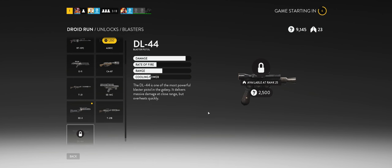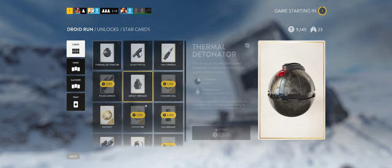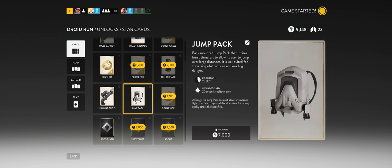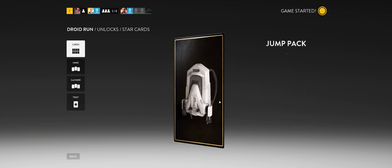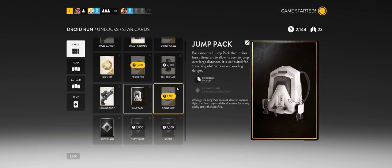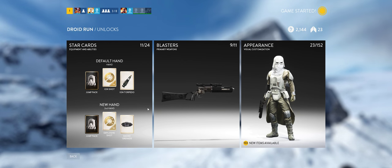Oh no, I need to be 25 to get it. Okay, I've got 9,000. Time to upgrade my jetpack. Yeah, there we go — black star card for jetpack. And still enough. I'll have enough at level 25 to get the deal.